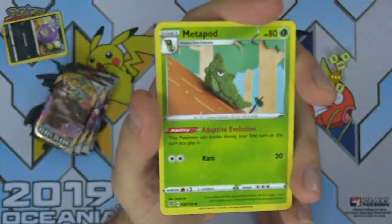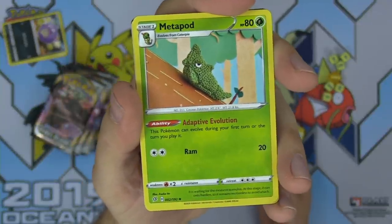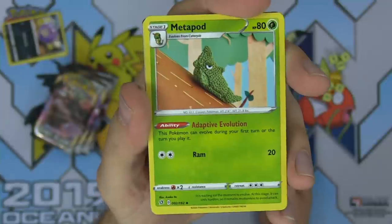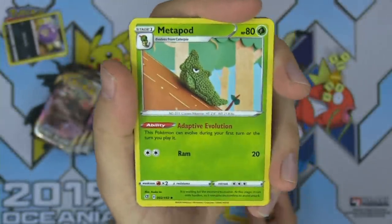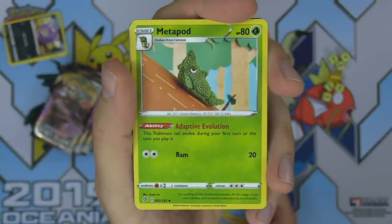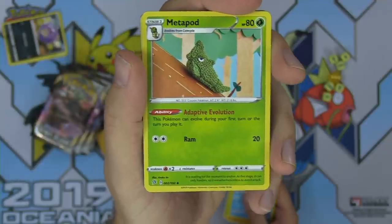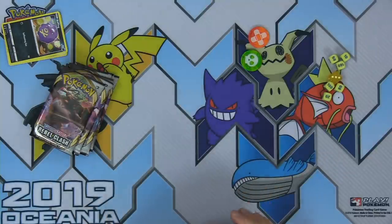Metapod — and this artwork on this Metapod, my goodness. It's a knitted Metapod by artist Asako Ito. Imagine being the artist getting to create a knitted Metapod and then being like, 'oh yeah, this is going to be on a Pokemon card' — that's the coolest thing of all time. Heliolisk, Burning Scarf, and a code card which we're giving away later.